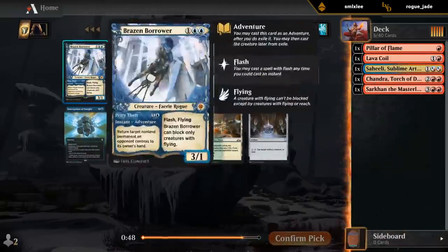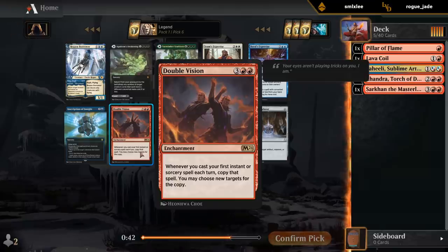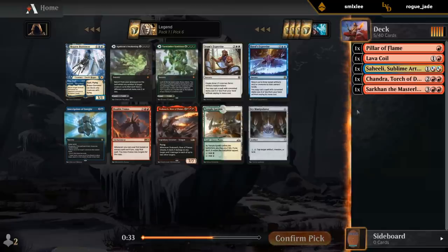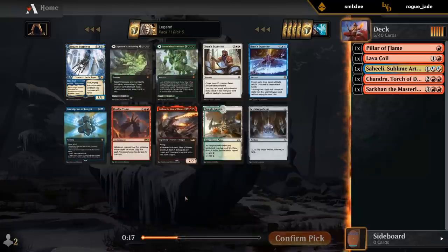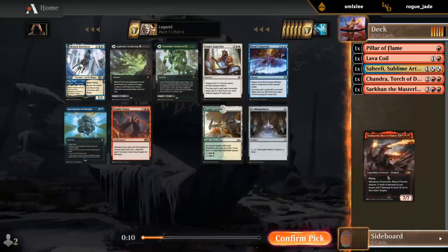We could go Blue-Red, take a Brazen Borrower. Double Vision could be okay, although so far we have a lot of Planeswalkers that don't synergize with it. And I don't think we're going quite to Dracuseth, although we do have Chandra that can ramp, so maybe if we find some artifact ramp we could still make that work. Between Dracuseth and Borrower, I think if we can stick to Monored that's probably better — but let's try Dracuseth here.